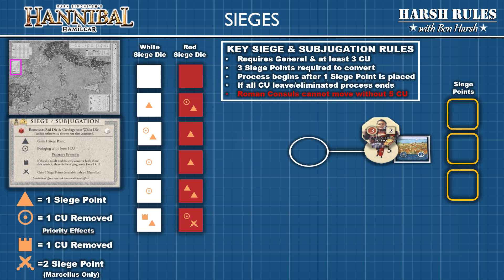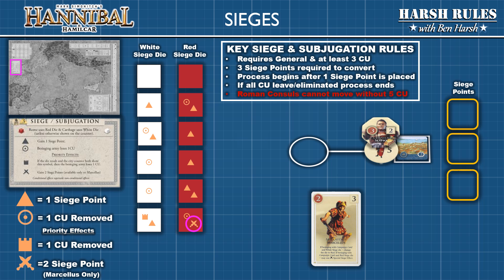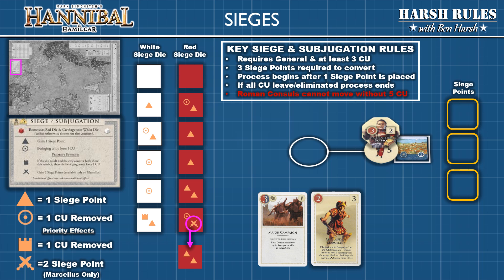Each custom siege die has a unique symbol: the tower on the white siege die and the cross swords on the red siege die. These are priority effects that supersede the printed symbols when certain conditions are met. The cross sword symbol is used when the Roman general Marsalis is conducting the siege. Marsalis is a master of sieges, and when used along with a campaign card his special ability upgrades the red siege die face with the swords to a double triangle, awarding two siege points. Keep this general in mind when playing as Rome.